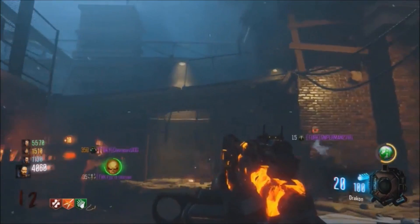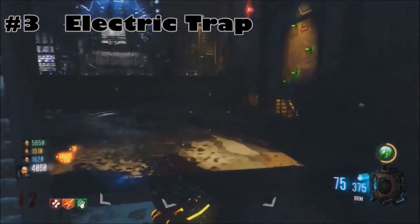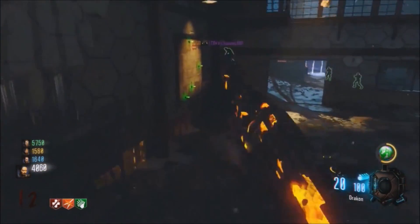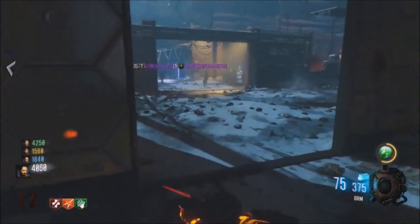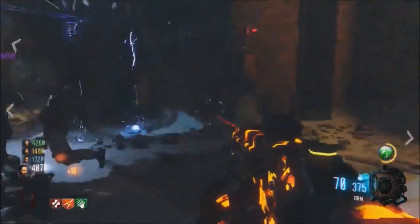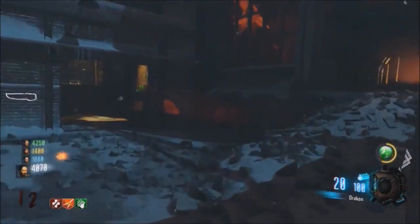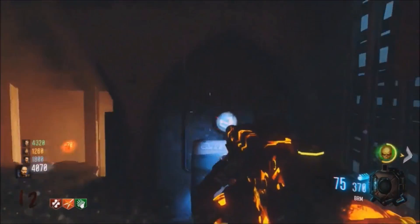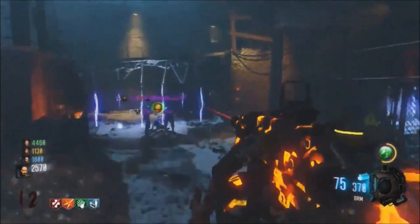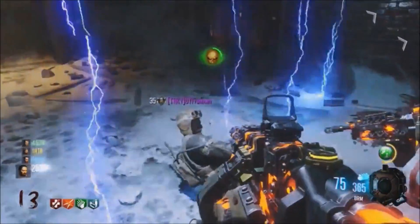Coming in at number 3, we have the OG — the original Electric Trap, the first one to ever be introduced into zombies. The reason I like this so much is not only is it very nostalgic, it happens to be one of the most powerful ones. It's in a lot of different locations on a lot of different maps, and it's really great for getting high rounds on maps such as Der Riese, Verruckt — you name it. I absolutely love this one. It was really creative back in the day on Verruckt when we first got introduced to it — like, damn, we got a new Electric Trap, what does this thing do? And it did not disappoint. So it comes in at number 3.